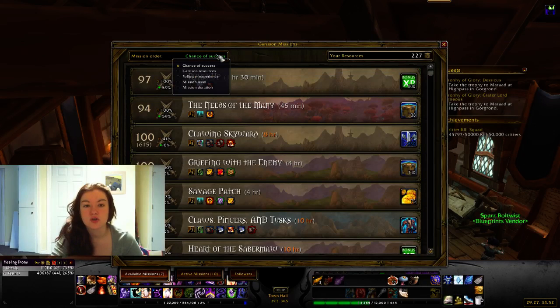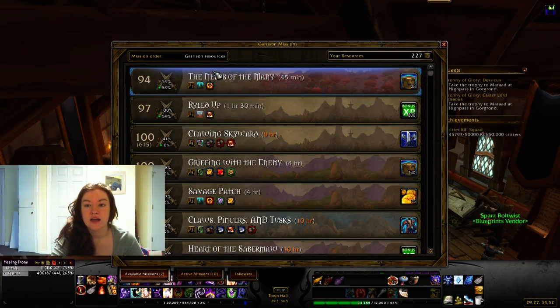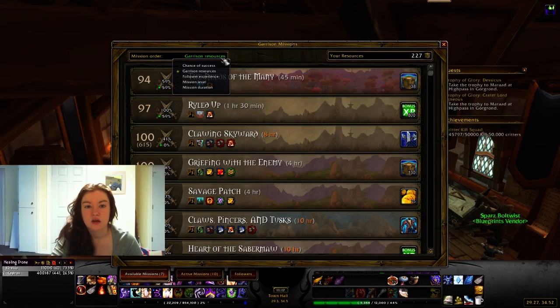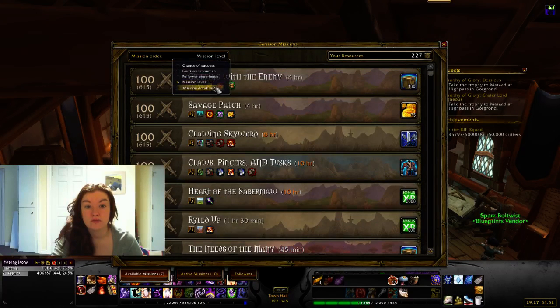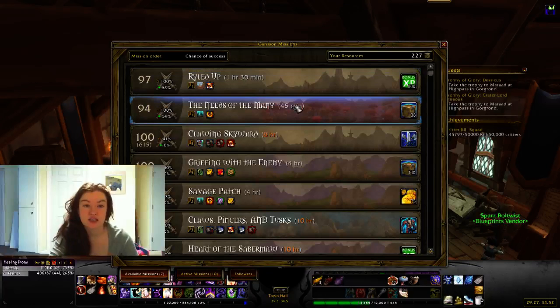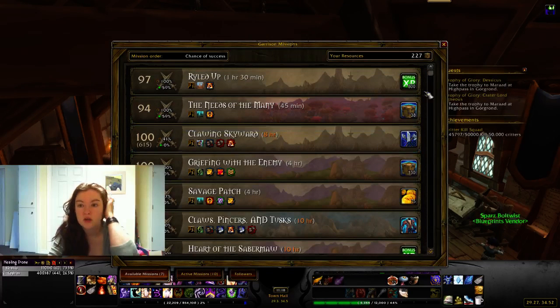Next is 59. You can sort your missions by chance of success, by how many garrison resources you get, by how much follower experience you will get, by the mission level, or by the mission duration. I like chance of success because then I just kind of go from the top down.